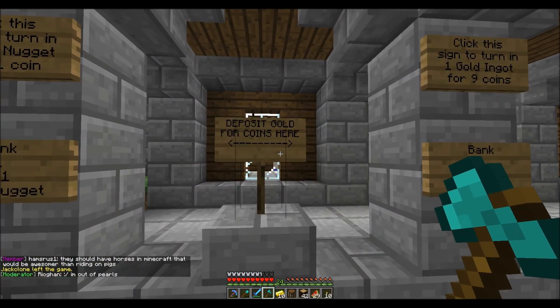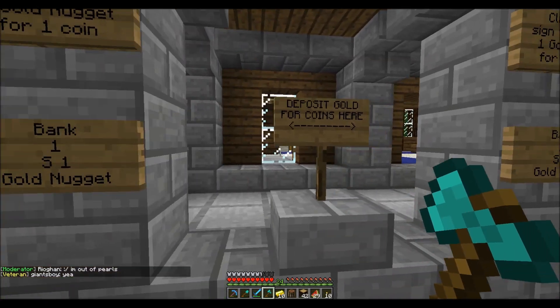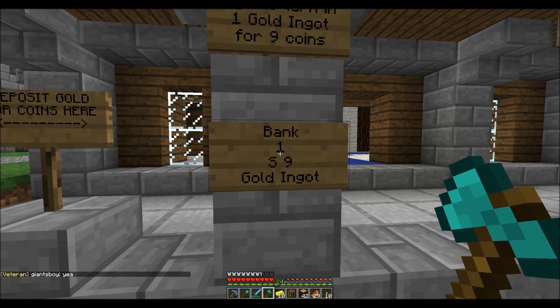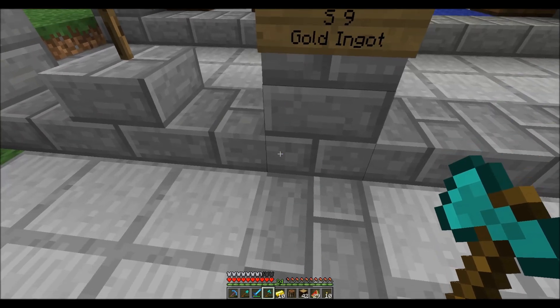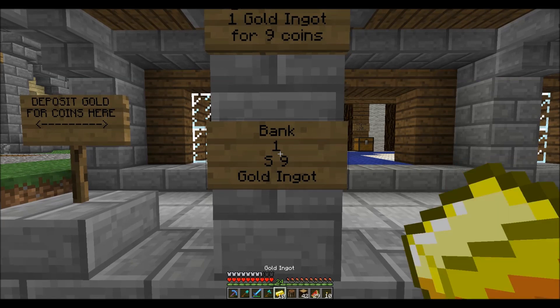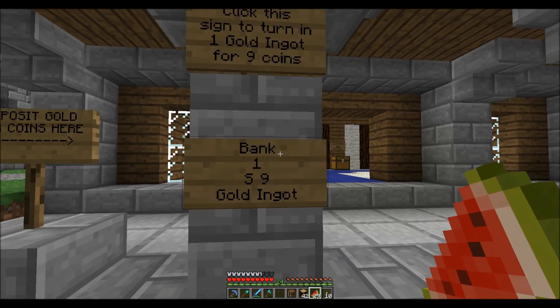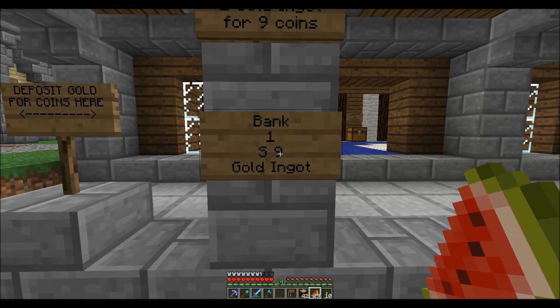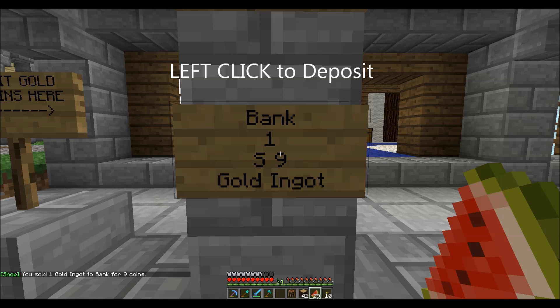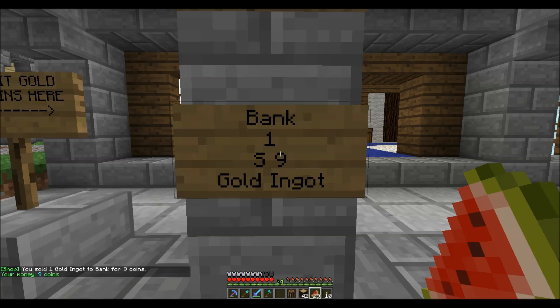You can see it says 'deposit gold for coins here' — this is where you turn your gold in to get your coins. You can turn in gold nuggets or gold bars. I happen to have 10 gold bars. You can have them in your inventory; as long as I have them, I can walk up to this sign and click it. I just turned one gold bar in for nine coins. I can type slash econ and it says I have nine coins.